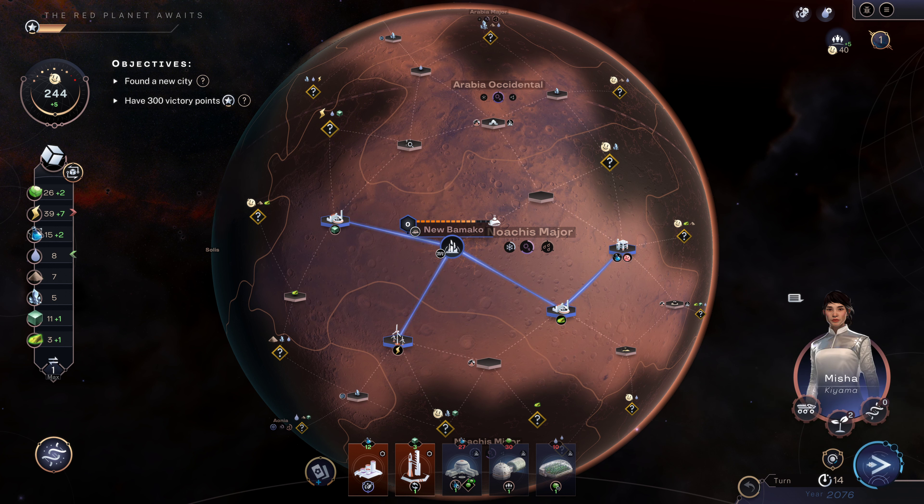One thing I did not mention earlier is this meter up here — the Mars Enthusiasm Meter. Every turn this number in green is added to the meter. When you grow your population, this number is added to your support total, so keeping your population growing can keep your support up. It starts at plus 10 and then every turn it goes down by one.